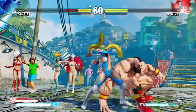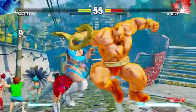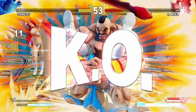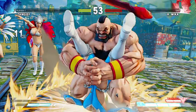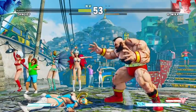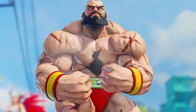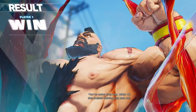Tied with Birdie for the most health in the game, Zangief can afford to take a few hits as he tries to lock the opponent down. He may have lost his Green Hand Special in the jump to Street Fighter V, but his new Borscht Dynamite Aircraft lets him defend the Russian skies like never before.